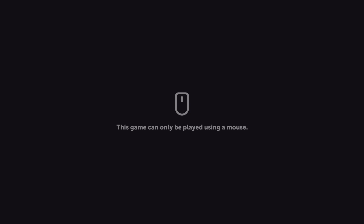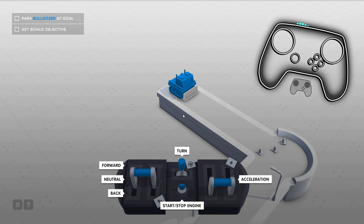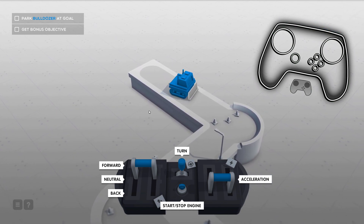Only playable with a mouse — we'll put that to the test. This is a cool little game: Frick Incorporated. The main draw is obviously the clunky controls where you only use the mouse to interact with. You have to hover down, start the engine, throttle forward, and then turn.